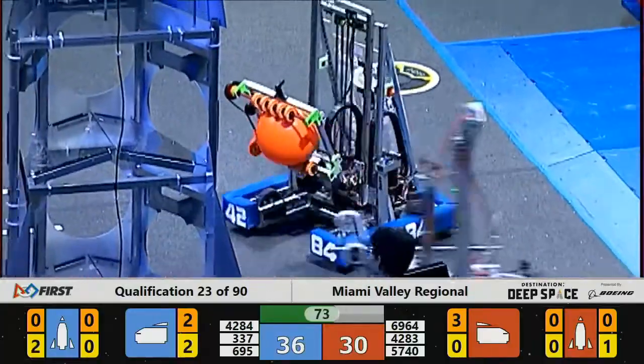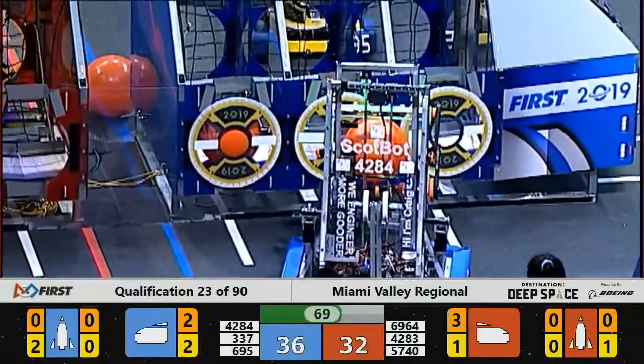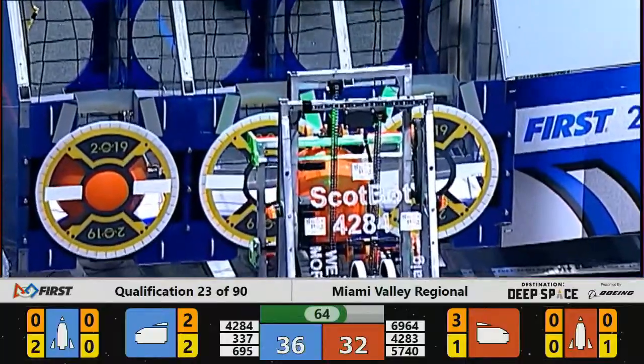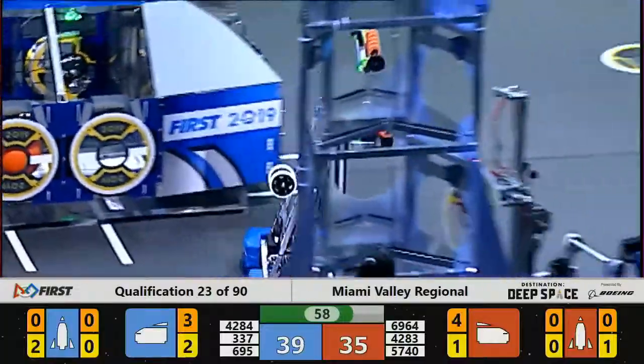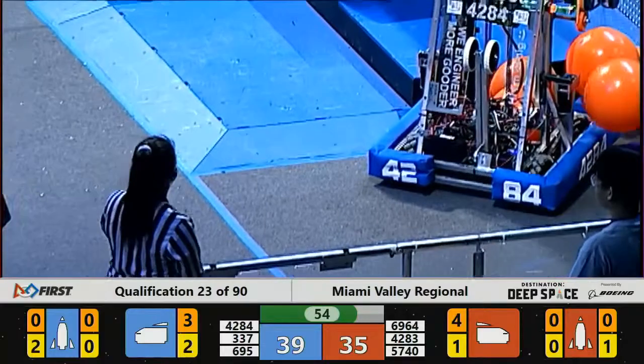Still plenty of time to go. Blue Alliance with the lead, but the Red Alliance is closing fast — 36 to 32, our unofficial score. 65 seconds remaining. Near side of the field for the Blue Alliance, 42-84, slam dunks a little bit more cargo inside the cargo bay of the Blue Alliance cargo ship.